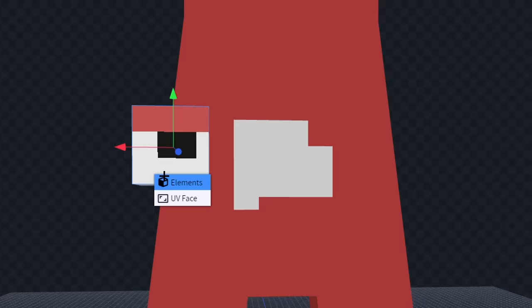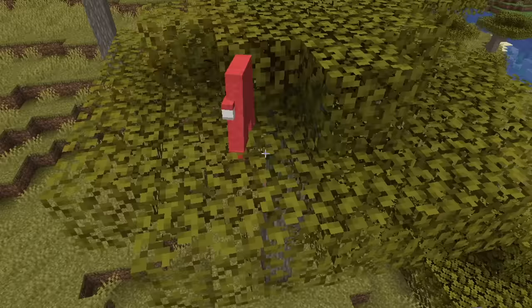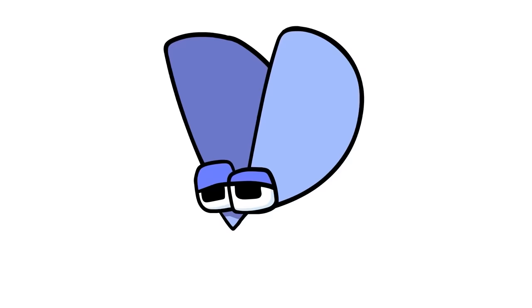I'm not going to lie, my A looked kind of ugly, so I added some grill lines on his teeth to really give it detail. And because he is A, I decided to spawn him on an acacia tree. Now, you might be thinking I should have put him in the water, but I'm sure he'll be fine.